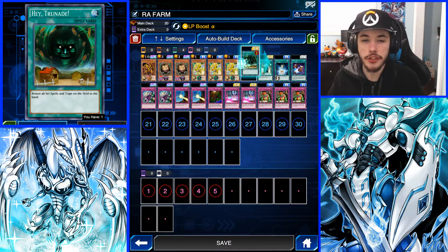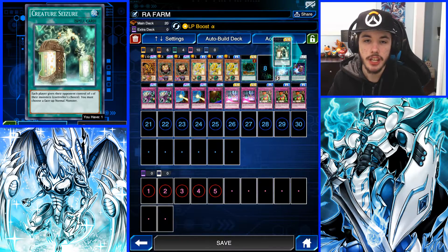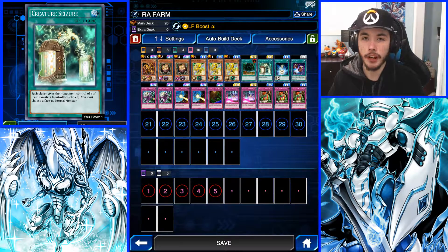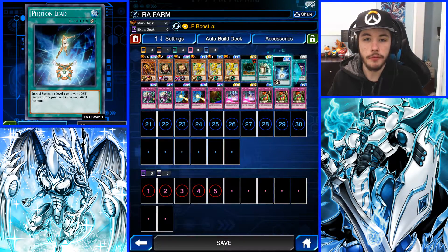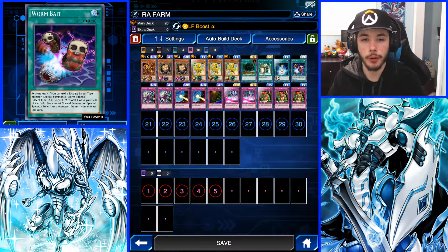You also need something like Hatred Aid or Anti-Magic Arrows. Hatred Aid works better in these situations, but Anti-Magic Arrows works better in most cases. You also need Creature Seizure, which is very important for this build. Next up, you need something like Photon Lead, and another card you could try if you don't have Photon Lead is Double Summon — that's a good substitute. And last but not least, you need Worm Bait.